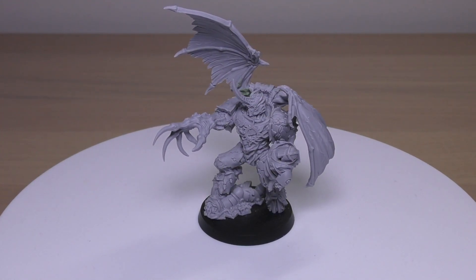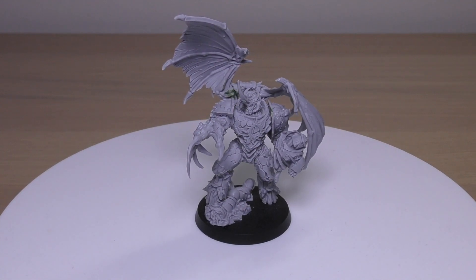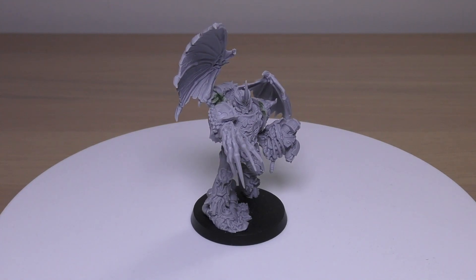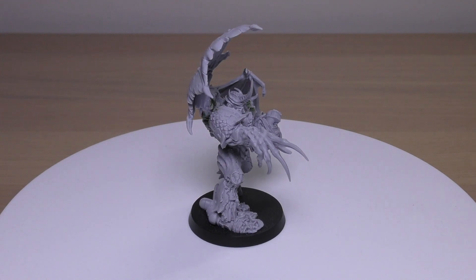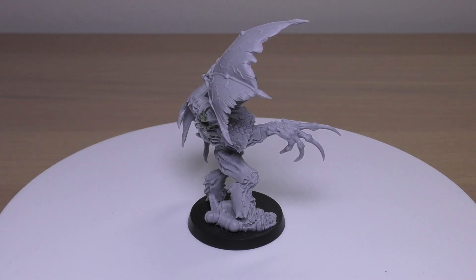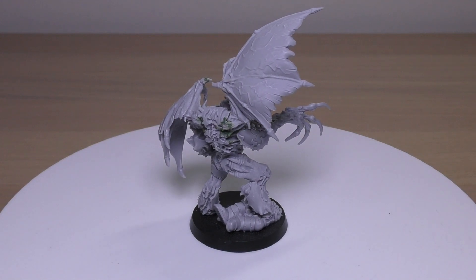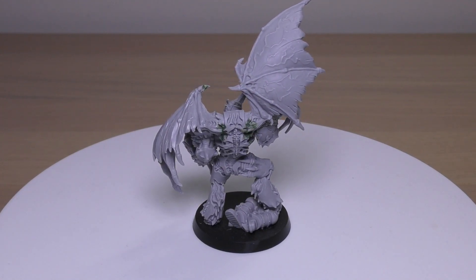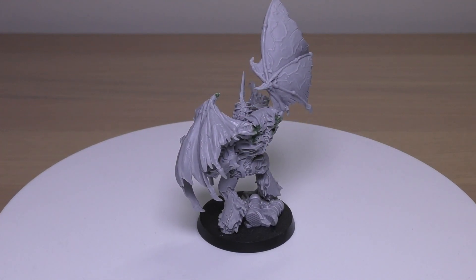His wargear includes Artificer Armour, Demonic Claws, and Frag and Krak Grenades. His special rules include Master of the Legion, Independent Character, Daemon, Very Bulky, Rage, Stubborn, and Damned. For his Warlord trait: if Argyll Tal is your army's Warlord, he has the Master of the Vakra Jal Warlord trait rather than rolling randomly. Note that although Argyll Tal does not have the Legion Astartes Word Bearers special rule, an army that has him as its Warlord may still select Word Bearers Legion-specific Rites of War.